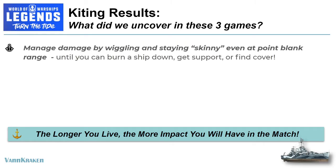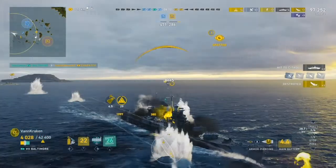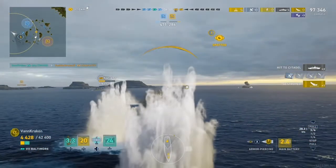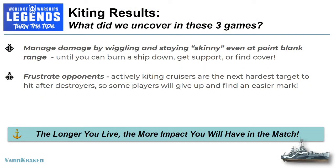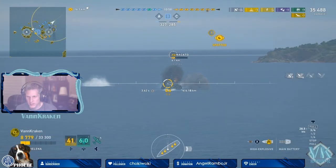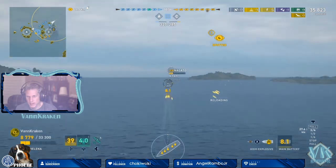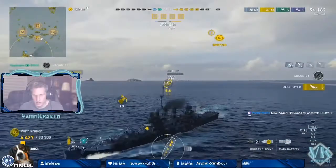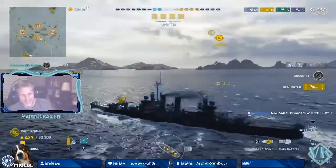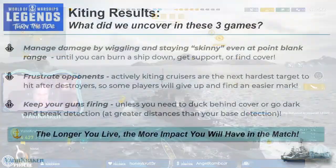Manage your damage by wiggling and staying skinny, even at point blank range, until you can burn a ship down, get support, or find cover. Frustrate your opponents — an actively kiting cruiser is one of the hardest targets to hit in the game after a destroyer. Some players will get so frustrated shooting at you that they will give up and find an easier mark. And lastly, keep your guns firing: unless we need to duck behind cover or go dark and break detection, we are going to keep our guns hot and continue to build damage and kills.